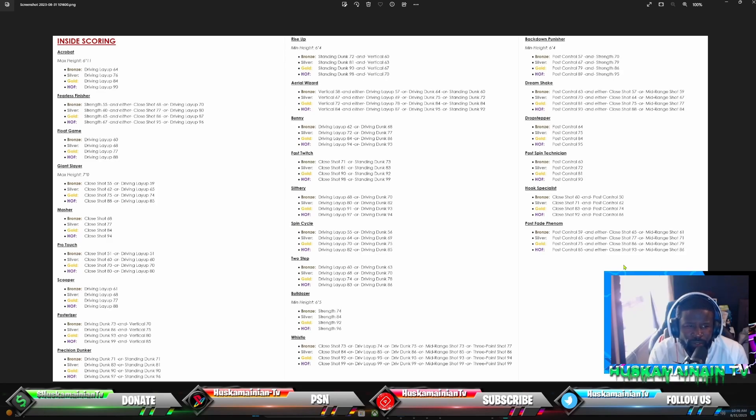Rise Up was a goated badge — only 72 dunk and 60 vertical for bronze, and 98 standing dunk with 70 vertical for Hall of Fame. Aerial Wizard is good to have at least on bronze: 58 vertical, 57 driving layup, or 64 driving dunk or 60 standing dunk. Fast Twitch needs 71 close shot and 73 standing dunk for bronze; Hall of Fame requires 98 close shot and 99 standing dunk. Slithery needs 68 driving layup and 70 driving dunk for bronze, and 97 driving layup or 94 driving dunk for Hall of Fame.